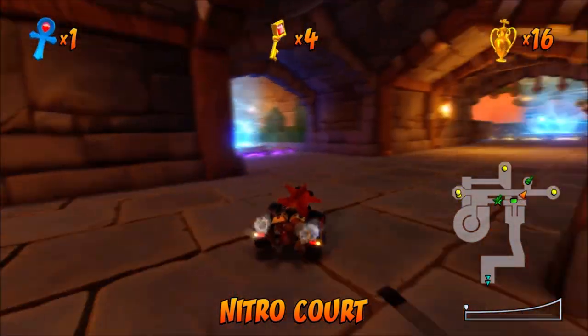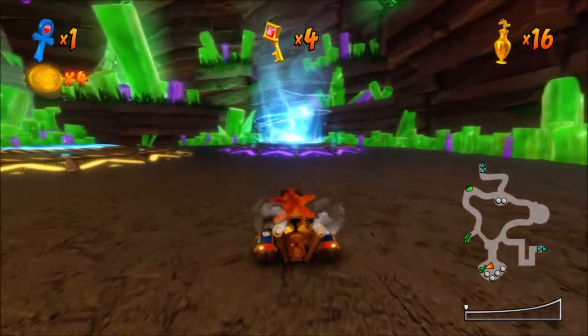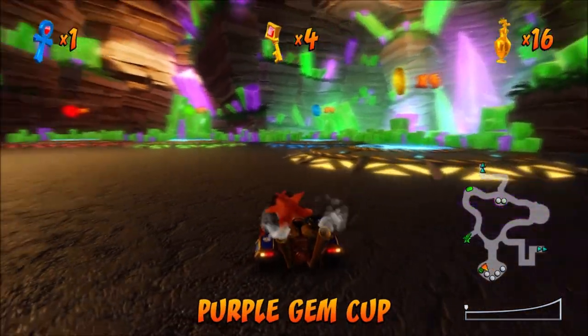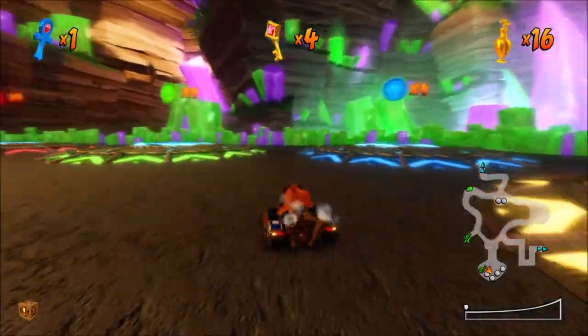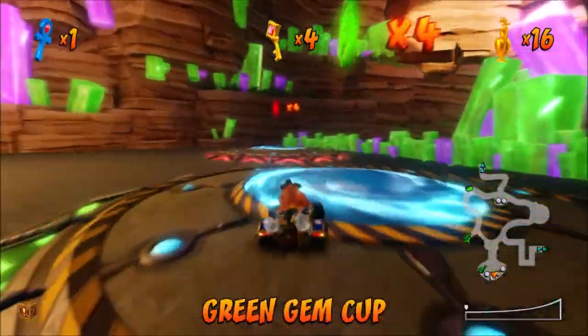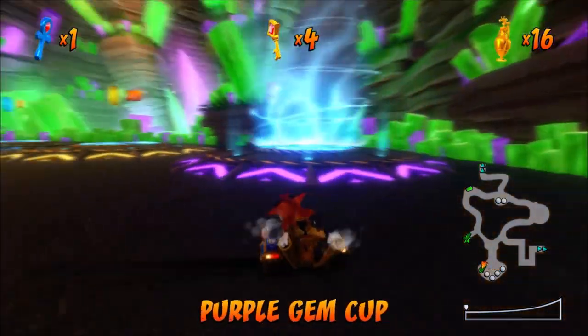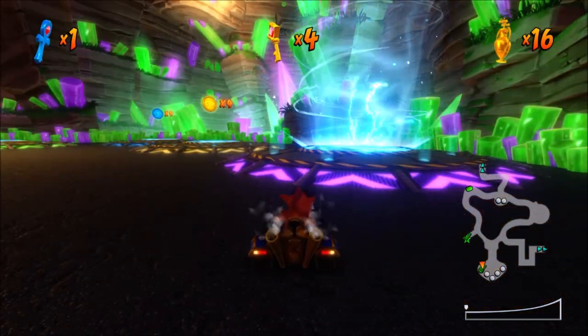So onto the purple cup. This is the area where you come for the purple cup. You've got the purple gem cup, yellow gem cup, blue gem cup, and the red gem cup — when you collect all the CTR coins. But this is the purple one and this is where you unlock Fake Crash.